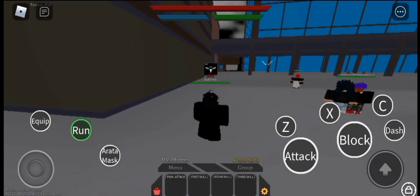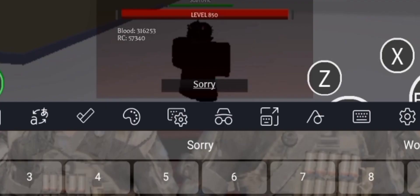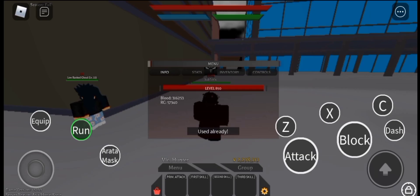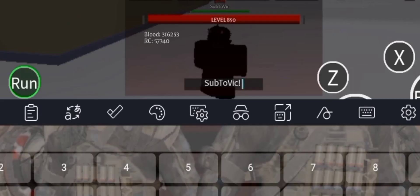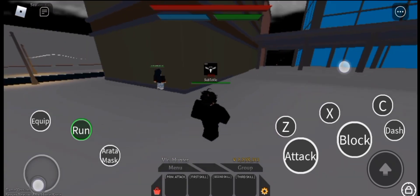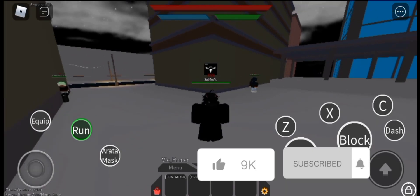So here's two codes. The first one gives spin, yen, 2x materials and EXP. The next code is my code — just kidding, I don't have a code because I'm not famous. Did I fool you? LOL, happy April Fools! Like and subscribe for more.